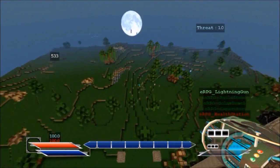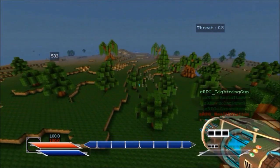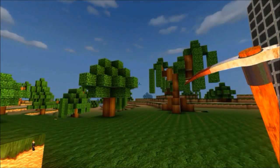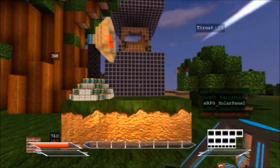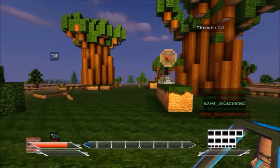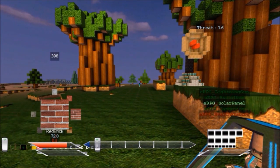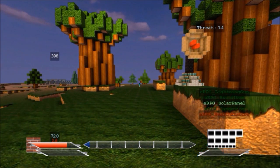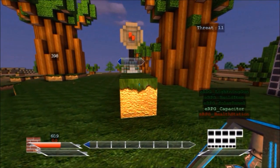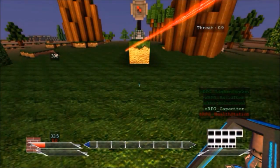Second tip: notice on the right hand side you have a little menu. The green things in the menu are things you can build; when they're red you can't build them. I suggest that as soon as you've got the resources, you build your solar panel and your capacitor. Now these help keep your shields and your guns in order by keeping them charged. Get them laid as soon as you can.